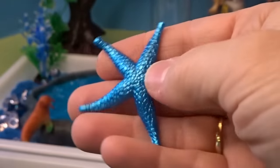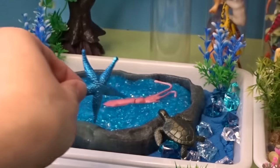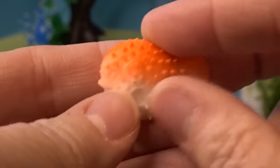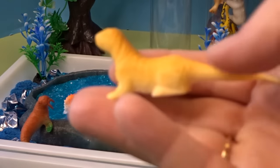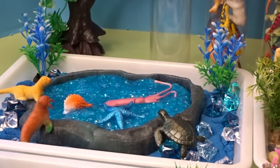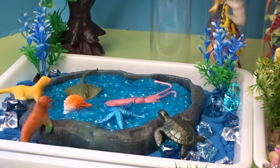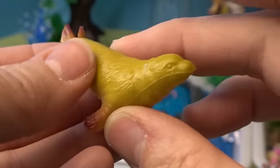Here we have a beautiful blue starfish — look how shiny this starfish is, so pretty. This will look beautiful in our diorama. Next we have a puffer fish — look at the prickly puffer fish. And we have a sea otter — put that on the edge. We have a ray — this is an interesting ray. We have an adorable seal here — look at his little fins, they're so cute. And we have a penguin with its little flappy wings — such a cute little penguin.